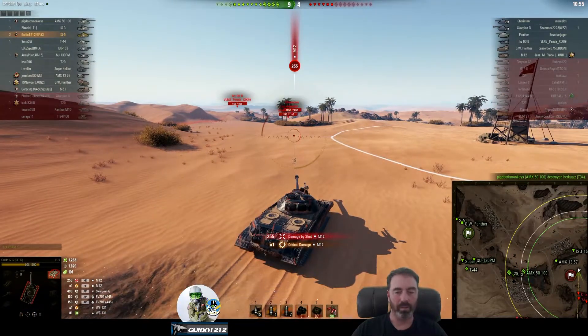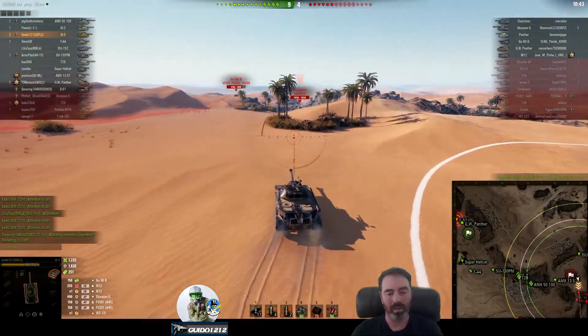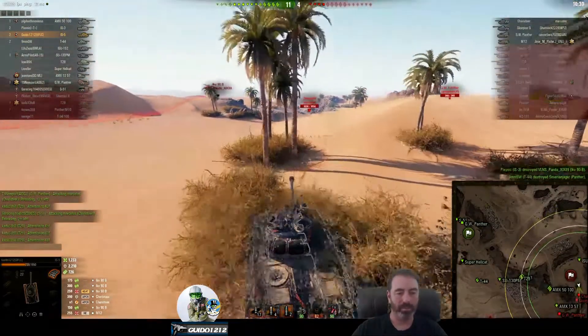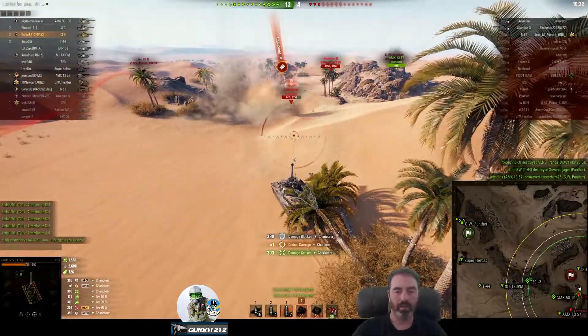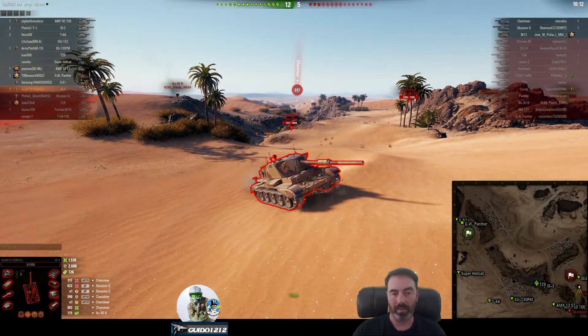Eventually you run into what I'm running into now - camping TDs. The Charioteer with fantastic standard pen, the Scorpion with decent pen and good gold pen. Once you get close and they can pick apart weak spots or simply overmatch armor, it's not really that good. I was tracked, so I wasn't moving either. They're able to kill me off. 1300-1500 damage dealt, 2600 bounced, 726 assist.